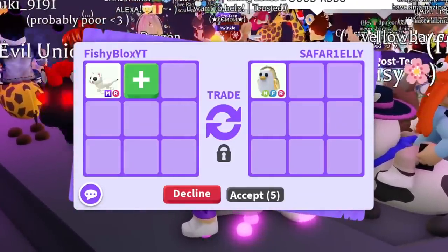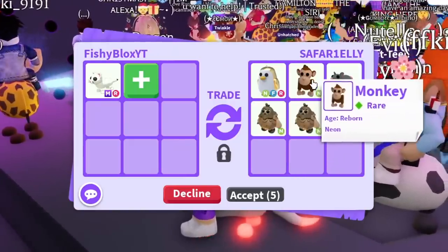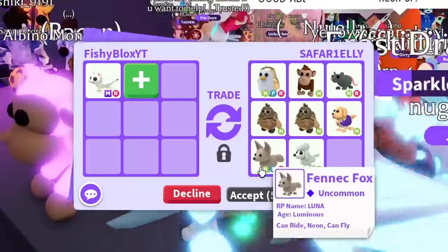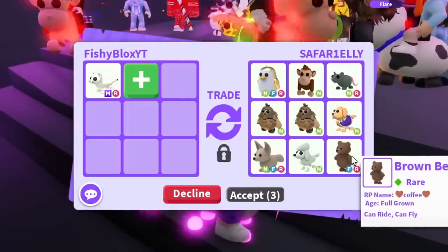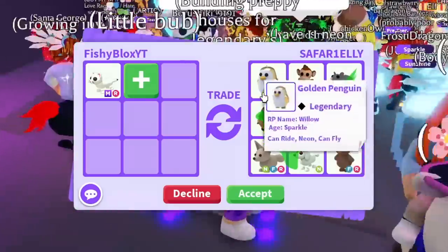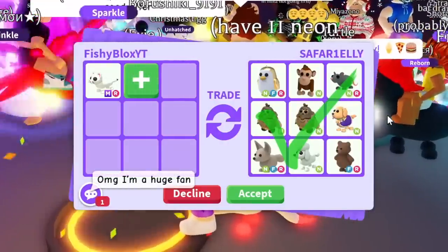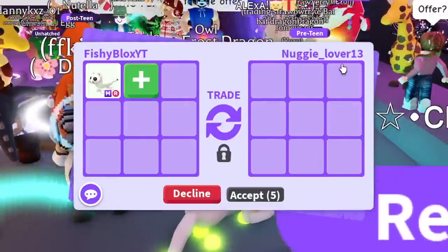First trade in the new server - I'm so excited and nervous. The offer has a neon fly ride golden penguin, neon monkey, neon ride rat, two neon sasquatches, neon therapy dog, neon fly ride fennec fox, neon poodle, and a fly ride brown bear. So many neon pets! I'm gonna pass on this one since it's the first trade in this new server - I feel like maybe I can get something a little better.